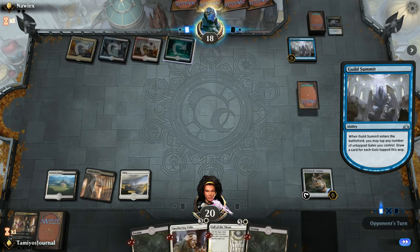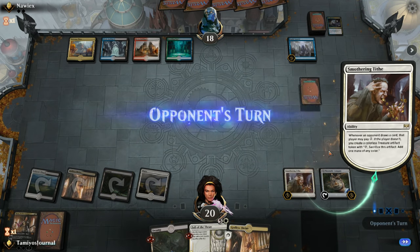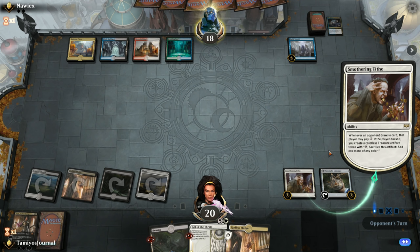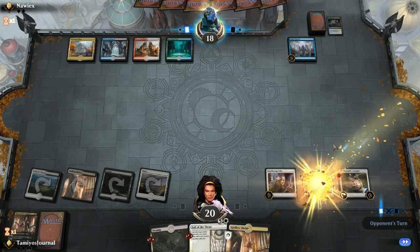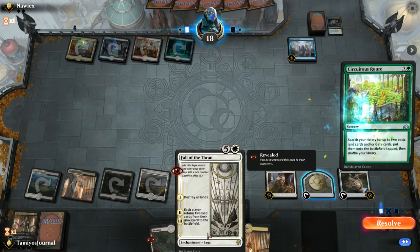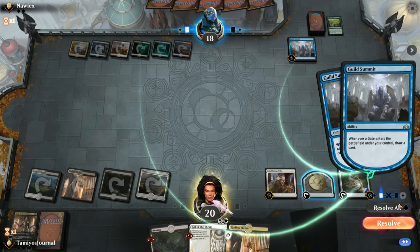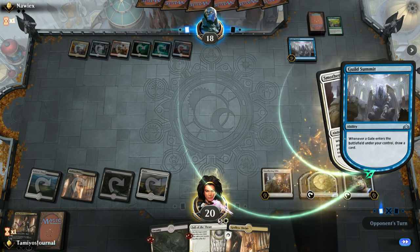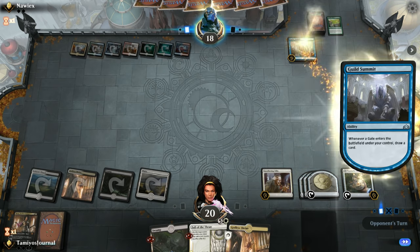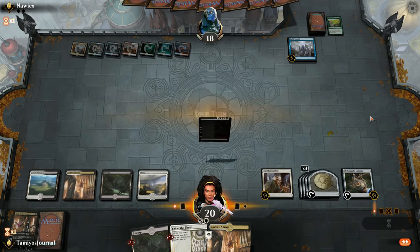Guild Summit - so hopefully we draw Mortify. But that's going to have some trouble with Smothering Tithe because if they're going to draw a lot of cards I'm going to take advantage of that. We've got the mana for Fall of the Thran already which is quite handy. If our opponent plays something like Circuitous Route we're going to be able to destroy their lands and they'll only get four back. Gate deck does have a lot of main deck removal but they're just going to start getting all their lands out. Might even be able to mill them out potentially. Will our opponent pay for Smothering Tithe? Yep - just going to get a ton of stuff. Now we've got eight mana which is pretty good.